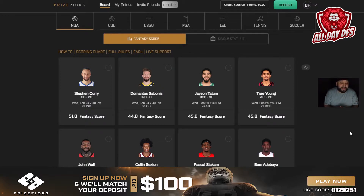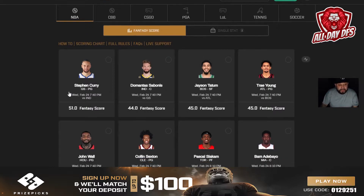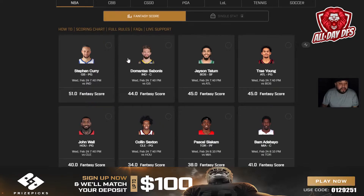You enter with 20 bucks and can turn that into 200 right away, just going against the projections. So basically how it works: right now PrizePicks only has late night players on the board. Usually in the morning they start putting out pretty much all the players playing that night, and they also put out what's called the single stat. The single stat isn't available right now, but you'll have fantasy score — the total fantasy score they're projecting a player to have in the game.